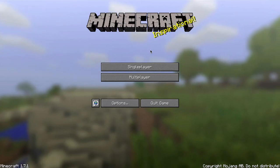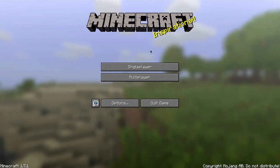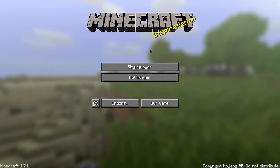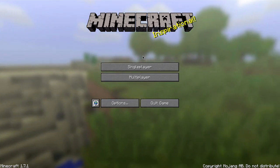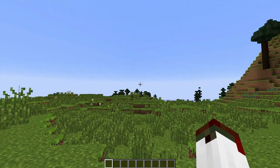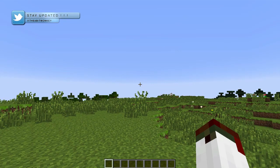We have 1.7.1 which is the newest pre-release. It has some bug fixes and stuff from 1.7. There was 1.7 and then about a day later they brought 1.7.1, so I figured I'd do a review now rather than back then. As you can tell I'm fairly excited about this update. It's basically Mojang calling this the update that changed the world, and they're not kidding.